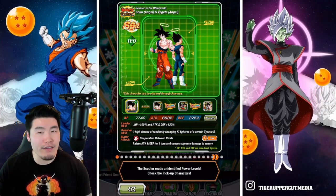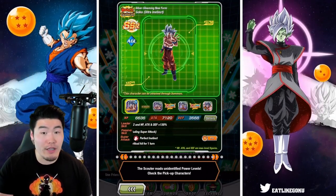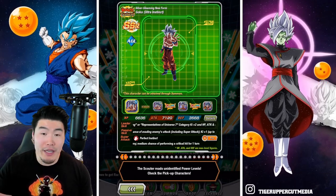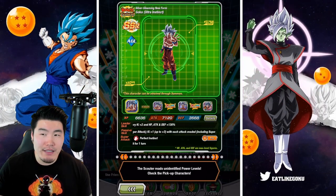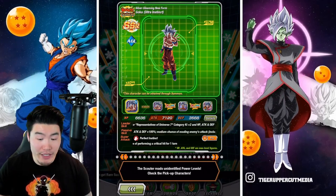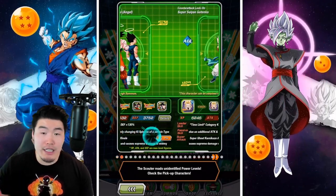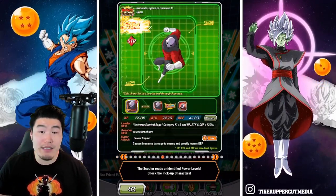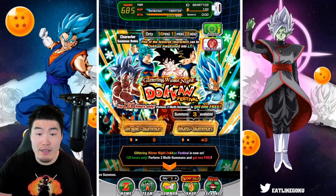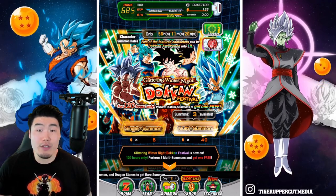I believe it's 20 featured units. For that reason it's actually gonna be kind of hard to pull a specific unit that you want. Like, if you really want UI Goku, your chances of pulling him are pretty low. Even with the discounts, the free multi, all that stuff, his pull rate is something like 0.25%, which is very, very low for a featured unit. But if you actually need quite a few of these units — let's say you still need SSB Vegeta, you still need UI Goku, you still need the Gogeta, and maybe some of these other TURs — then this banner is very good for you. The value is there. At the very least I would say do the first four steps: do the discounted multis, do your free multi, do your ticket multi, and see what happens. And if that's all you can afford to do, then that's all in a day.